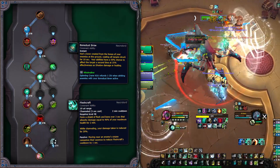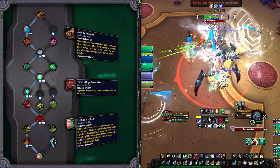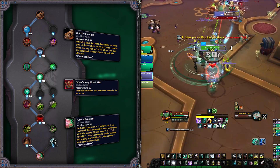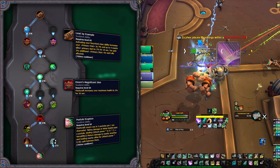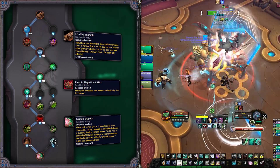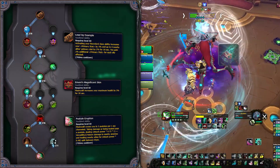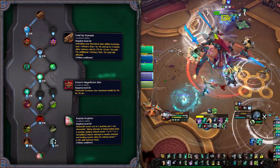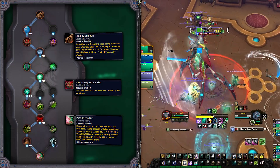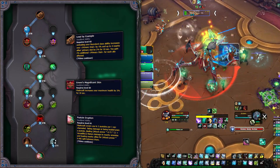The signature ability will be Fleshcraft, providing you with a shield with various buffs depending on what soulbind you pick. That soulbind should be Princess Emony. With her 3-potency conduit path she brings some interesting traits: Lead by Example will further buff your Bone Dust Brew to increase your primary stat by a small amount, sharing some with allies and granting extra stats depending on how many allies received the buff. The next one or two traits are defensive ones — with Emony's Magnificent Skin your Fleshcraft can also increase your health. The second-to-last trait is your choice based on the conduit you prefer: speed or a small magic damage shield. Finally, Pustule Eruption turns Fleshcraft into a DPS cooldown, providing stacking pustules that damage enemies and heal allies whenever you get healed.